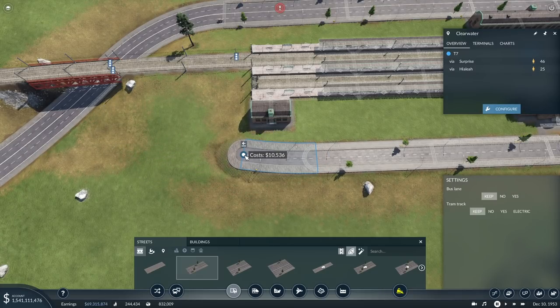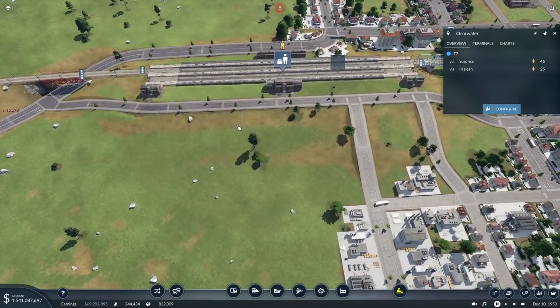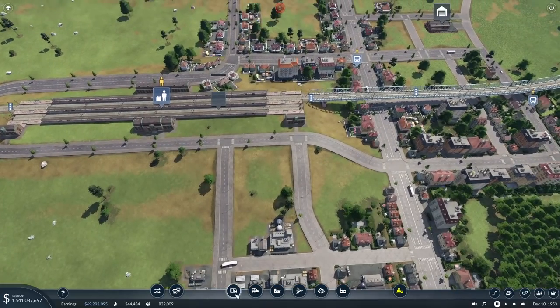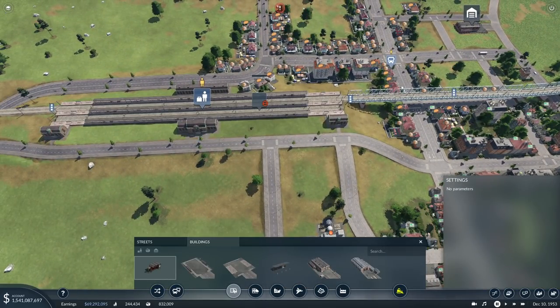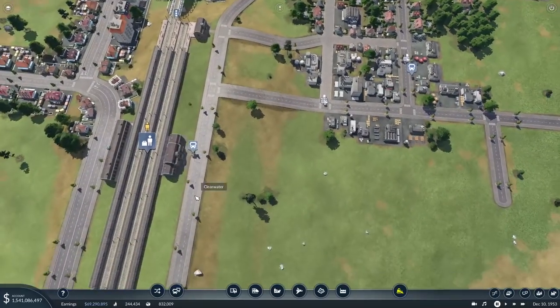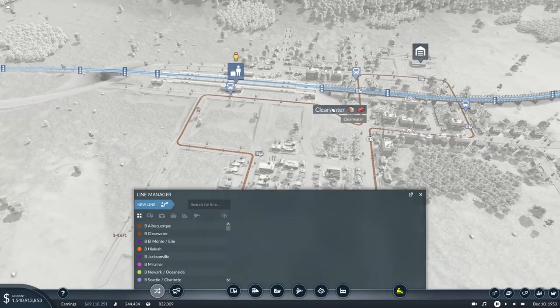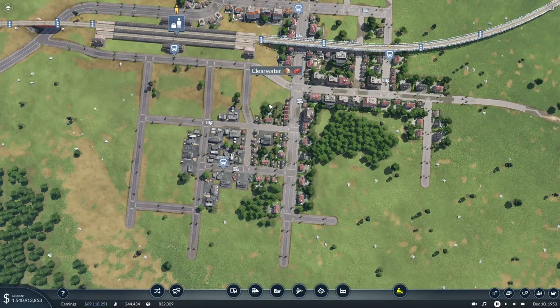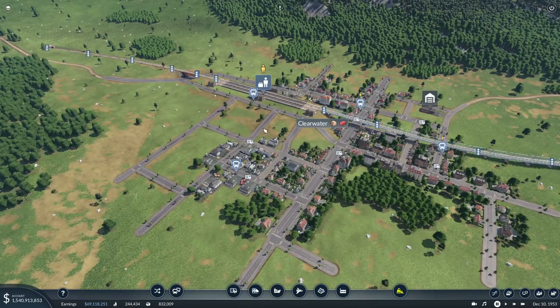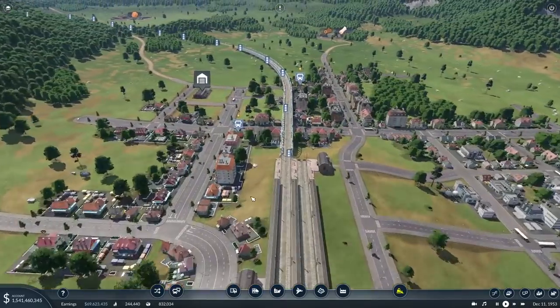There we go — now it connects to that end too, and this looks a little bit nicer. That bus stop has to come back as well. I could just build another road — that's a bit better, then it can actually just go around the block like that, a little bit nicer. Alright, so that's done, they should start building and I can unpause again. The whole point of that was just to get another set of tracks in here.